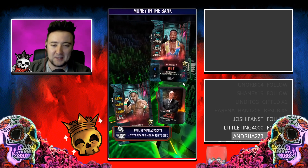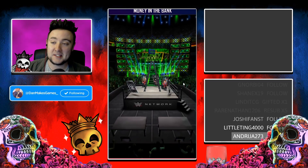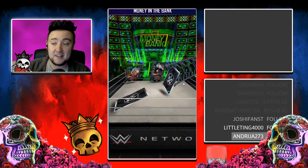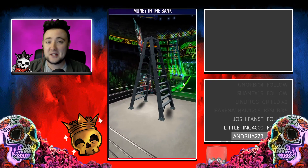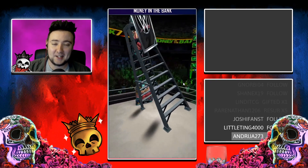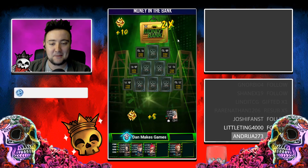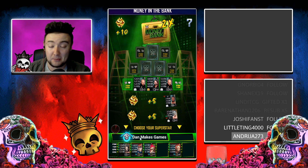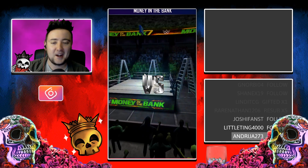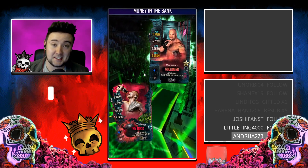My favorite thing about it is the fact that there's actually a use for the draft picks I get that I don't want. When there are neon cards, gothic cards that I don't need to combine for new catalog stars, I don't just have to throw them away on random cards anymore — I can actually put them to a purpose, which means I feel more inclined to play the game on a more regular basis. Feedback for WWE Supercard: I love this feature. I think it's great.